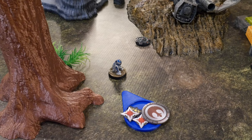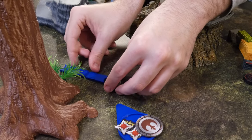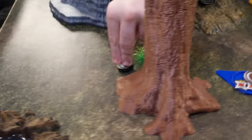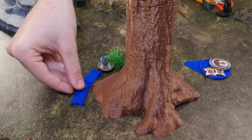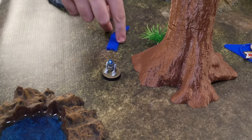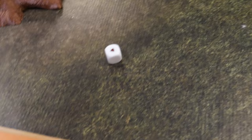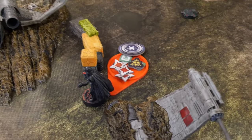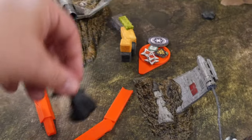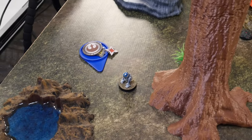R2 is going to go and choose not to roll with his inconspicuous. He's going to move over here. Finally got Vader. He's going to rally successfully, take force reflexes, and move over to within range two of R2 with line of sight for his force throw — after we resolve the mine.